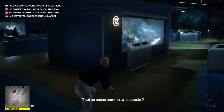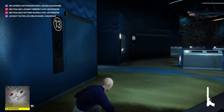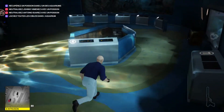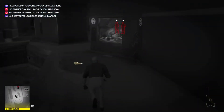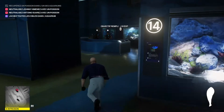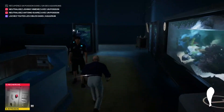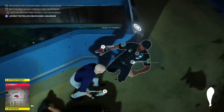On commence déjà par s'équiper de son pistolet et on va tirer dans l'un des aquariums. On va récupérer un poisson. Le truc que je tenais à vous montrer c'est que vous pouvez frapper par surprise vos ennemis — ça passera en assassin silencieux si vous êtes assez rapide.